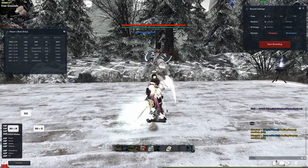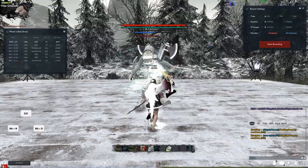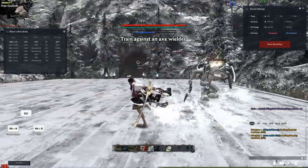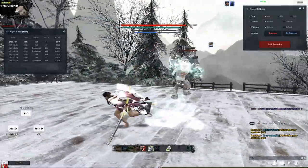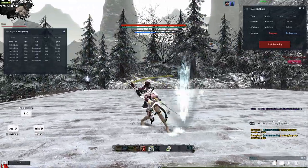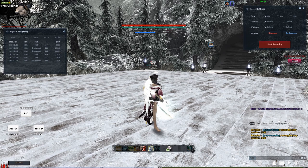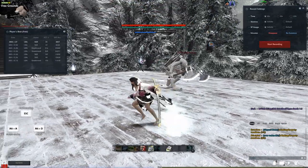I'd recommend never doing those two options. A better way is to do space-tab — block, then tab — which actually deals damage. You can repeat this over and over: space-tab, space-tab, space-tab. This is good because you're only burning 10 stamina for two block frames, and you get actual damage from the tab. Once we start talking about damage numbers, you'll realize this is actually better than spamming dodge-block or block-light.